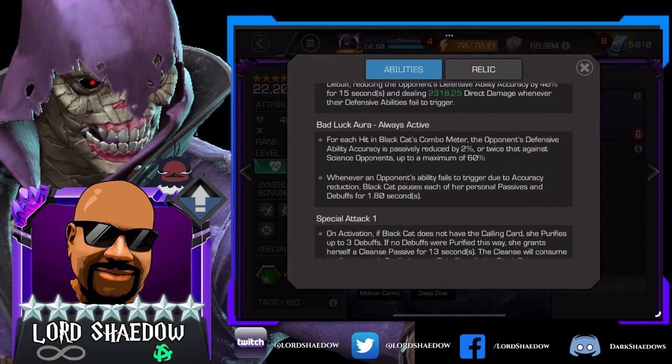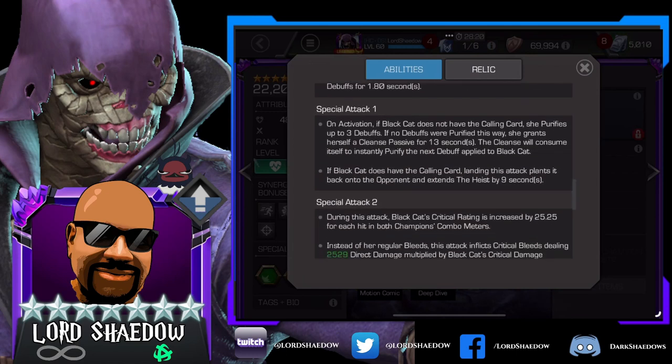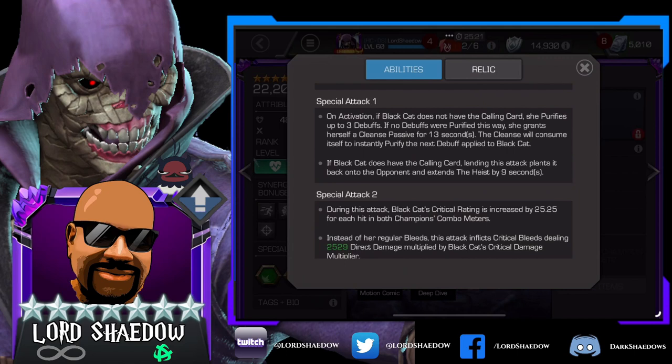Bad Luck Aura: each hit in Black Cat's combo meter passively reduces the opponent's defensive ability accuracy by 2% — or twice that against science opponents — up to a maximum of 60%. Whenever an opponent's ability fails to trigger due to accuracy reduction, Black Cat pauses each of her personal passives and debuffs for 1.8 seconds. She looks very interesting. Special one: if she doesn't have the calling card, she purifies up to three debuffs. If no debuffs were purified, she grants herself a cleanse passive for 13 seconds.